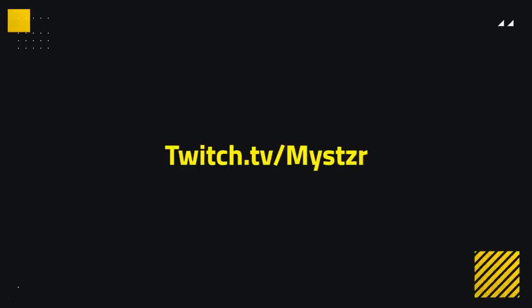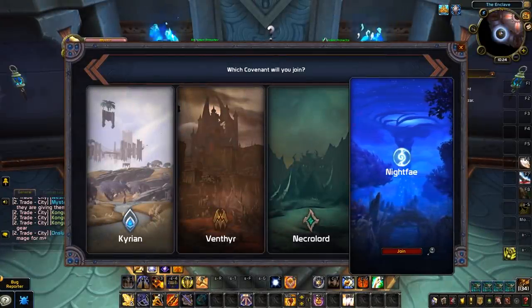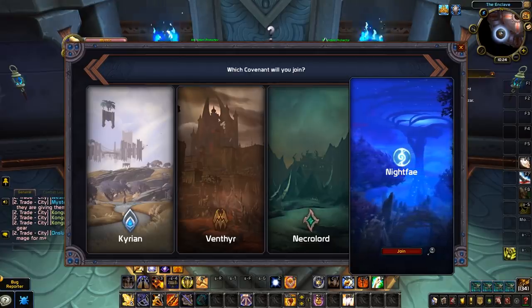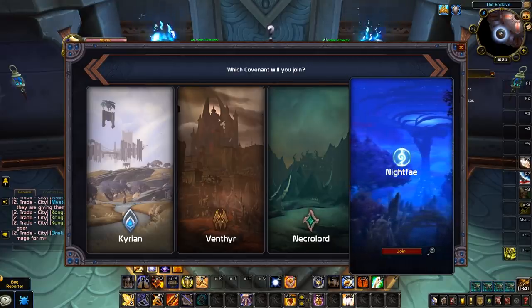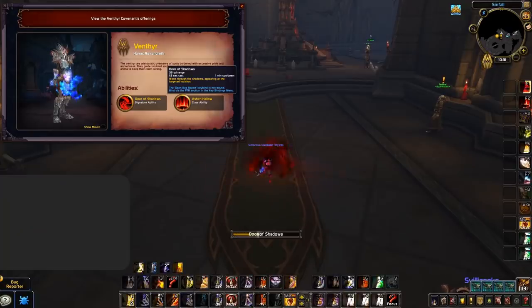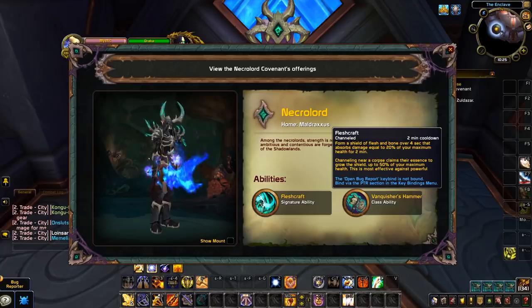To get started, we're going to talk a little about what each covenant offers when it comes to PvP. First and foremost, each covenant has a unique signature ability that all classes share. This means that no matter what class you play, there are always going to be just four different signature abilities for the four different covenants. Venthyr get Door of Shadows, a 35-yard range teleport with a 1.5 second cast on a one-minute cooldown.